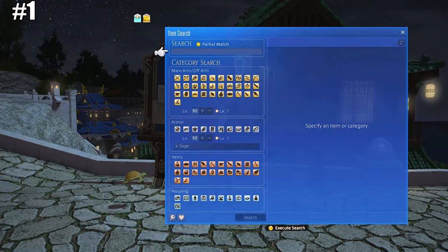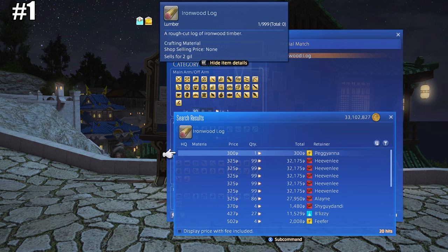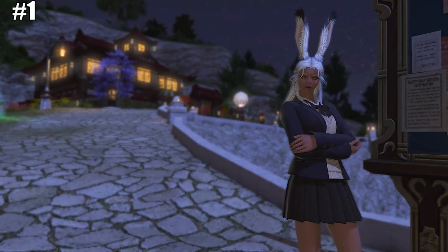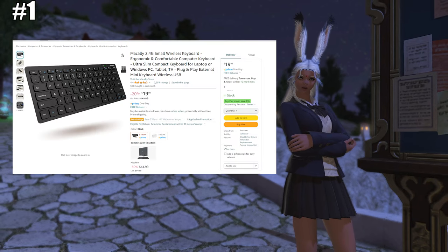This copies items to the in-game clipboard, then you can go to the market board and hit the RB+LB combo to paste the item. This is a great shortcut when you want to level crafters and gatherers and buy lower-end materials that are super cheap, without having to type things out — which can be a pain without a mouse and keyboard. If you're on console, I highly recommend getting a cheap Bluetooth keyboard, linked below, recommended by my Discord members.